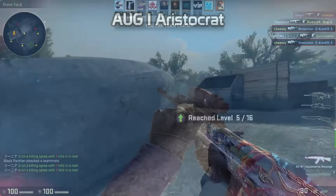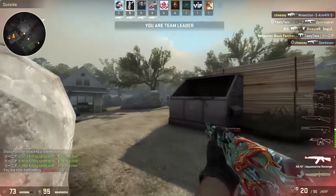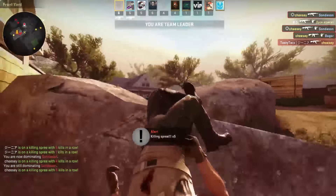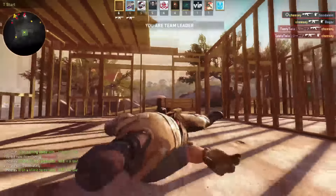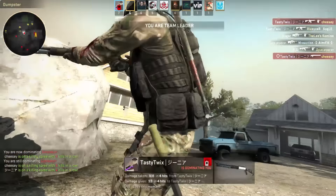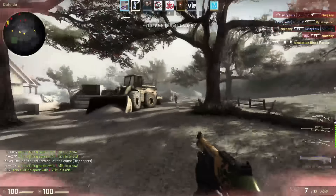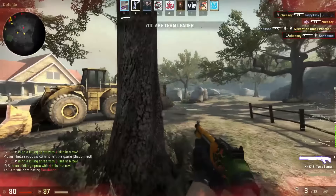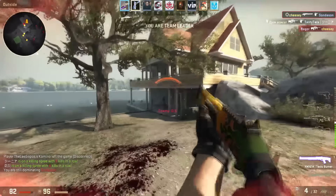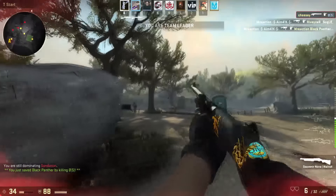The next one is the AUG Aristocrat. I would say it's a detailed purple, but not my favorite. Like I said it's a blue theme — this is like a blue case. It looks like an Anodized Navy but with more detail. I would say it is a nice purple. The purples in this case are actually quite good. And the last purple — it's a nice purple.